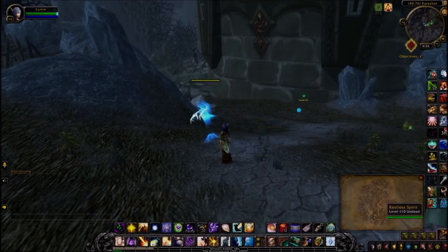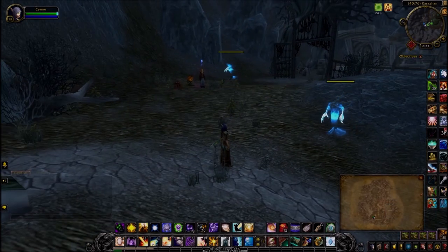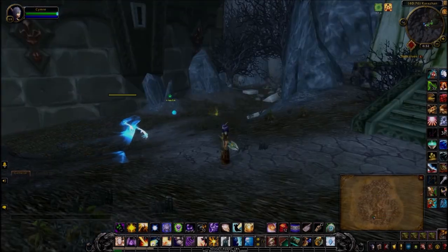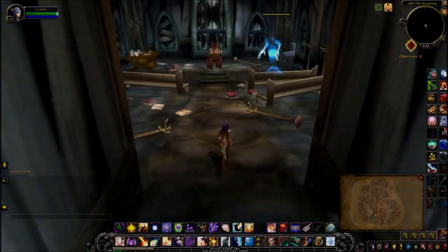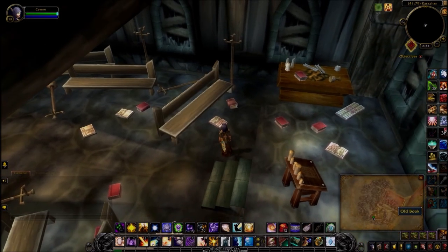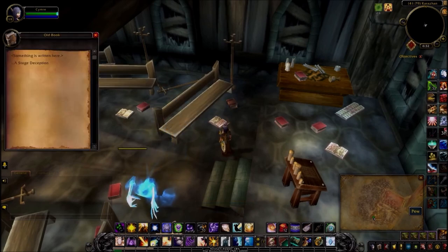The next clue is actually back in Deadwind Pass. If you're familiar with the Pet Trainer, it's actually right next to her — there's a little chapel out behind Karazhan. Come inside and on the left side of the pews there's this little old book. A strange deception.